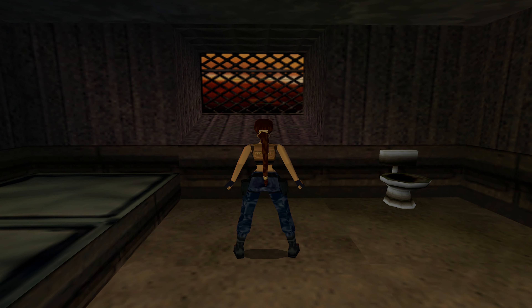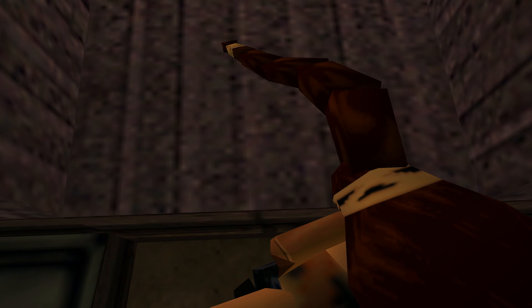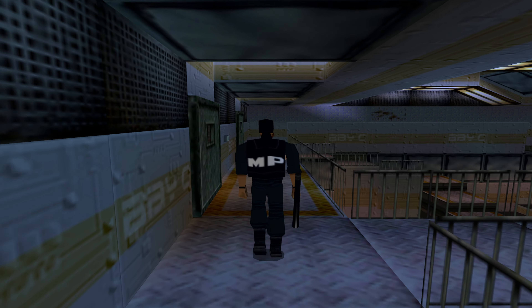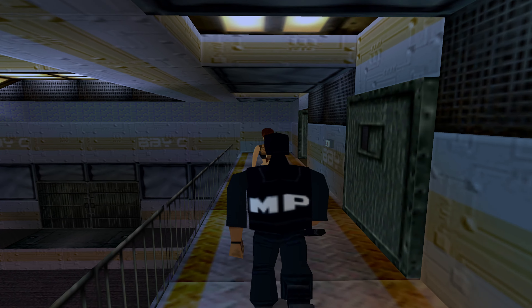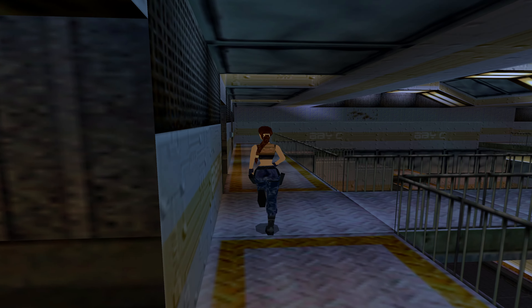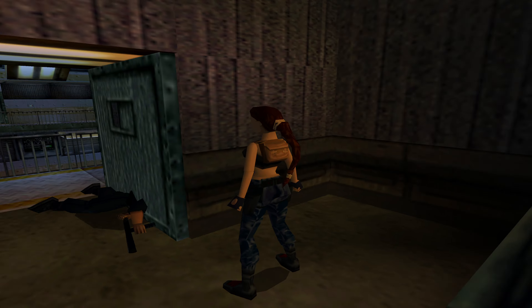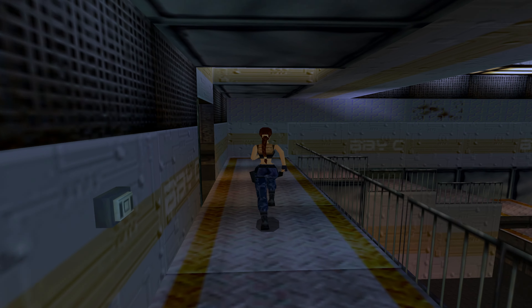I'm going to jump into this little window area. You might just be able to make out there are some green beams — basically that's going to trigger security to come. We have nothing to fight them with, so I'm just going to quickly run out and hit the switch. That should release a prisoner, and he'll take care of the guard. We'll be utilizing that throughout this level since we ain't got weapons — why not let these guys do all the work.